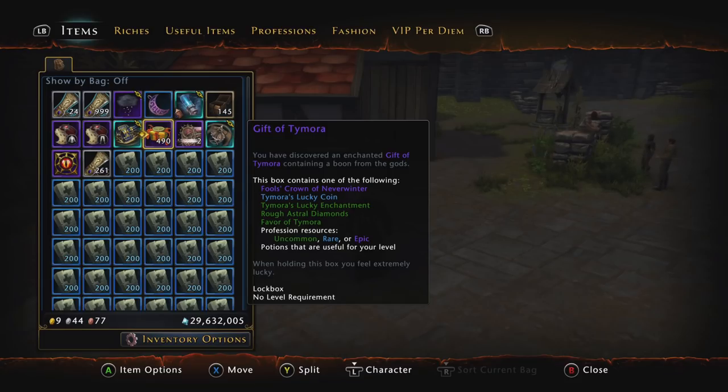According to the tooltip, you can get the Fool's Crown of Neverwinter — a little golden crown that's been in the game forever — a Time Mora's Lucky Coin, a Time Mora's Lucky Enchantment, Rough Astral Diamonds, a Favor of Time Mora, and uncommon, rare, and epic profession resources. But that is all it says.